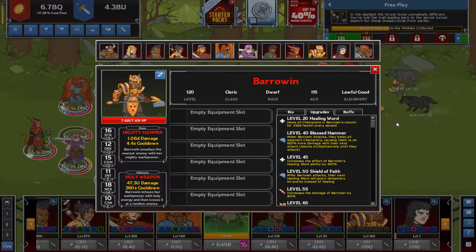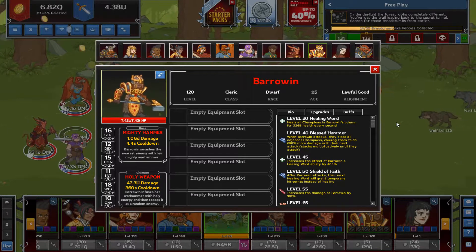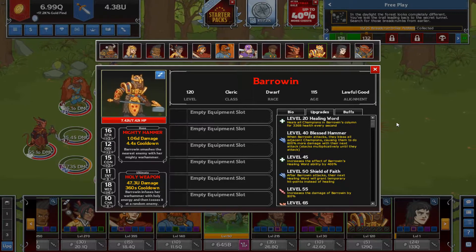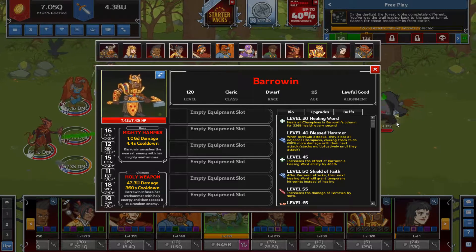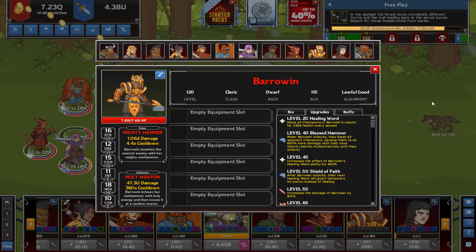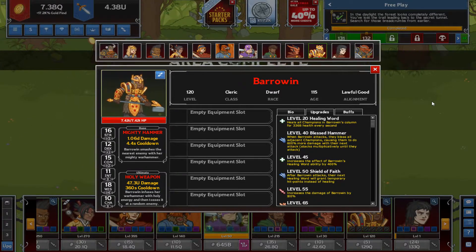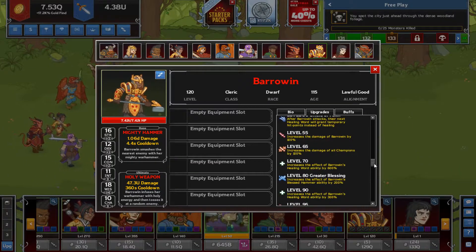The buff also stacks multiplicatively. The difference here versus Celeste's buff - which is always on - is that Barowyn gives a buff token that lasts until the adjacent champion's next attack. It will still stack up if Barowyn's attack speed is faster than your main damage carry's attack speed. So if you find a damage carry with a long cooldown on their attacks, they would synergize very well with Barowyn.